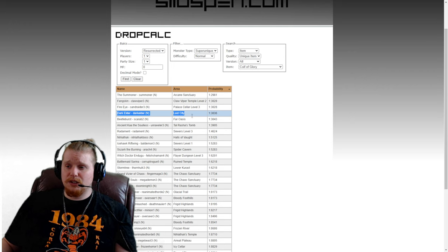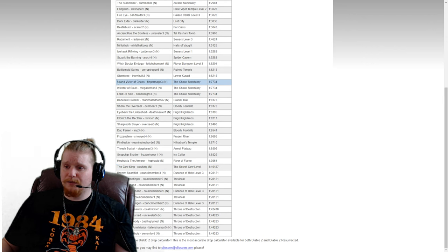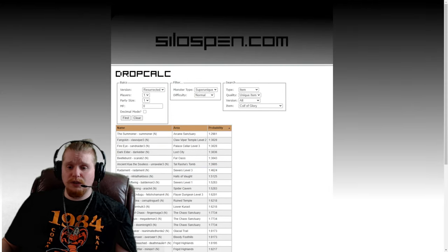Dark Elder is always in Lost City, sometimes near the Ancient Tunnels entrance. Beetleburst is in Far Oasis — also kind of random but he's always there, you just have to go around and find him. Ancient Kaa the Soulless is in the False Tombs and is a little hard to find, so not exactly a great farming spot unless you're doing every single tomb. Radament is also not the greatest to farm — a little difficult to get to. In Act 4, the Grand Vizier of Chaos, Infector of Souls, and Lord De Seis have pretty decent chances. If you've already reached Act 5, it looks like Eldritch the Rectifier, Eyeback the Unleashed, Pindleskin, as well as the normal Cow King all have pretty good chances as well.